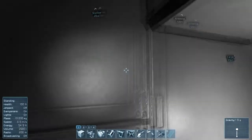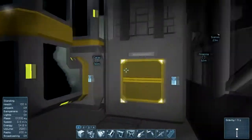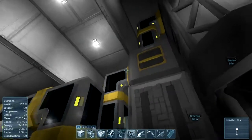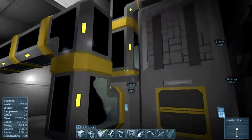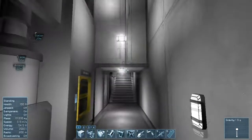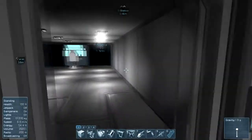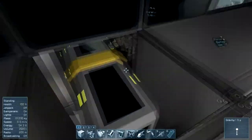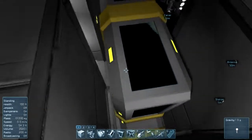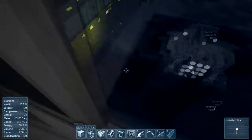Up here is where we do everything. Got our refiner, assembler, cargo container, conveyor, and all these tubes running stuff to its proper location. Now this is the command center up here. I hate having this tube right here but I kind of have to in order to feed my reactor.